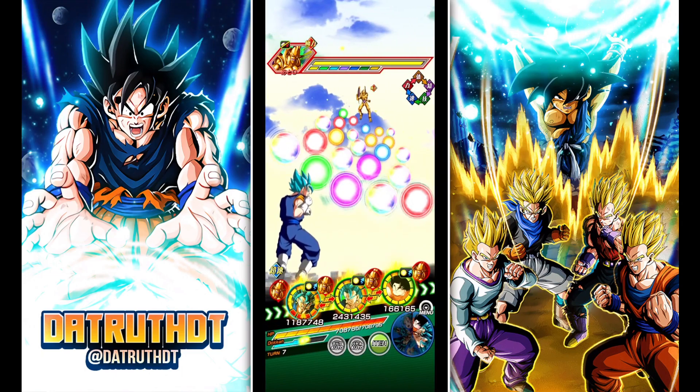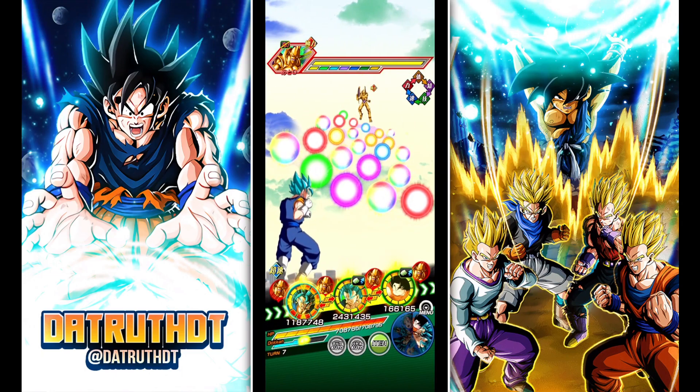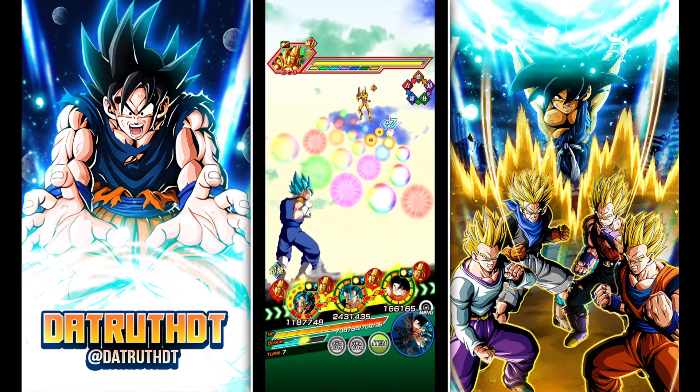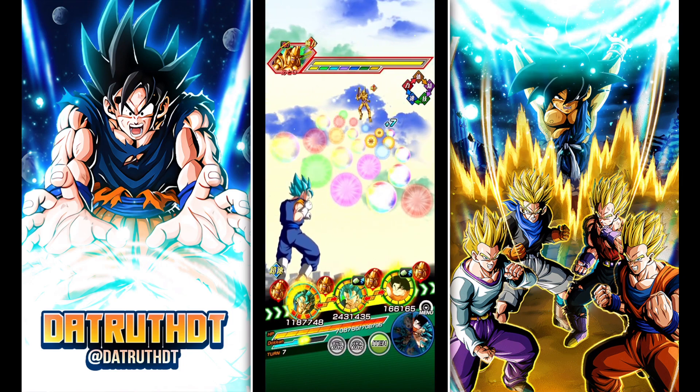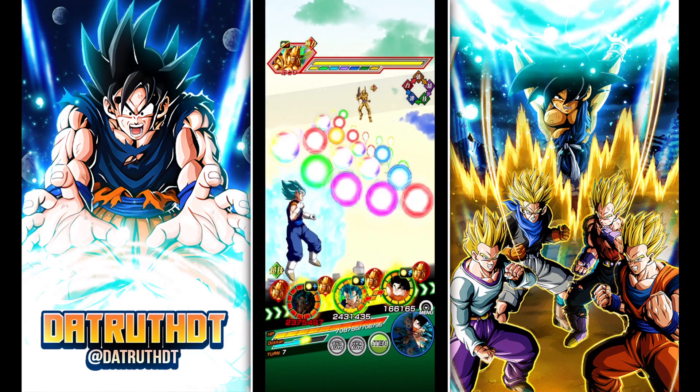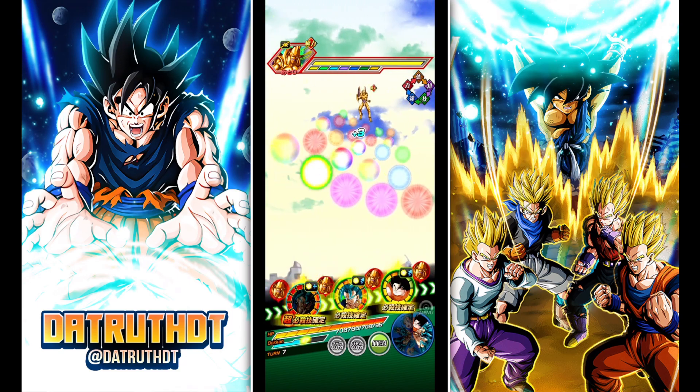We got Vegeto out. Let's check our defense — we're at 5,564 right here. With all the stacked 18 ki supers from base Goku and Vegeta, he's got the damage reduction, he's got the dodge, he's gonna have all the additionals. Transformed Vegeto Blue is definitely on just a different level altogether. We can just have him tear through right here.